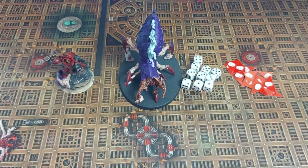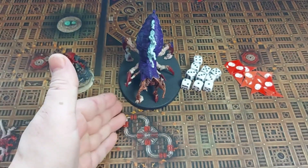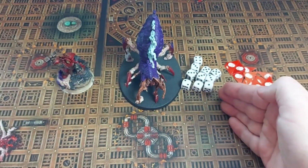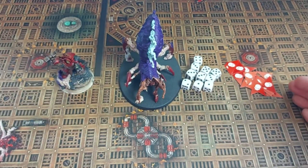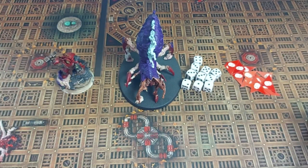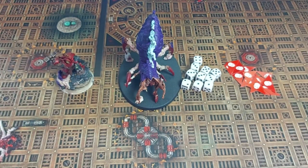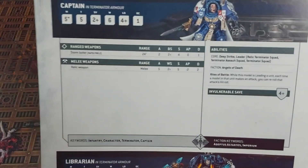So get ready to roll those dice as we step into the 41st millennium. Here we have everything we need for our game: our Terminator Captain, our Psychophage, our 10 dice that come in the starter set, as well as some of the damage counters from the dividing sheet. I've got roughly half here as we shouldn't need more than that. You'll also need your data sheet cards for the Psychophage and the Terminator Captain, so keep those handy.